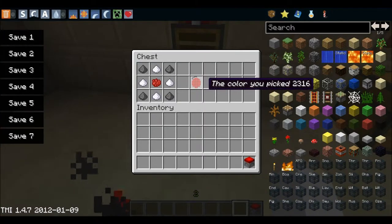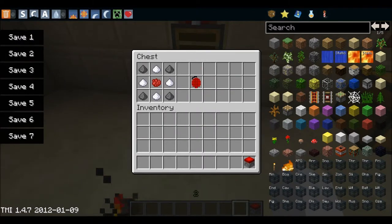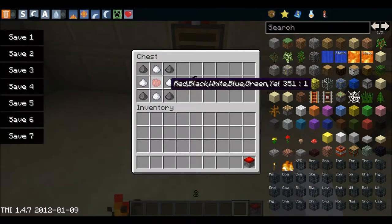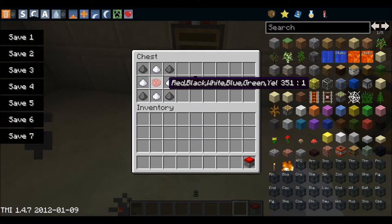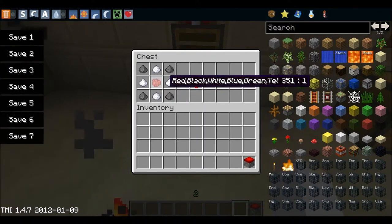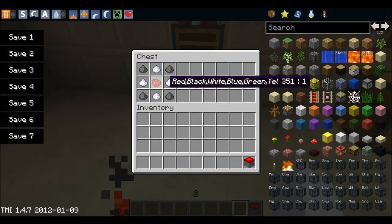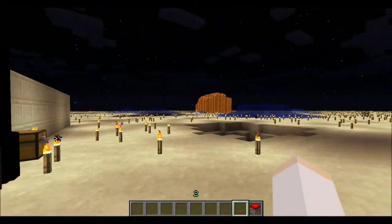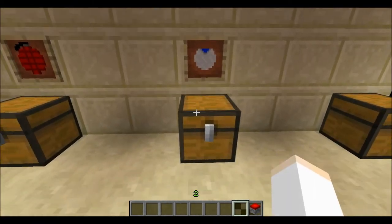This is a smoke grenade. You need 4 gunpowder, 4 sugar, and a dye. The colors available are red, black, white, blue, green, or yellow. Black dye comes from squid ink and white is from bone meal.